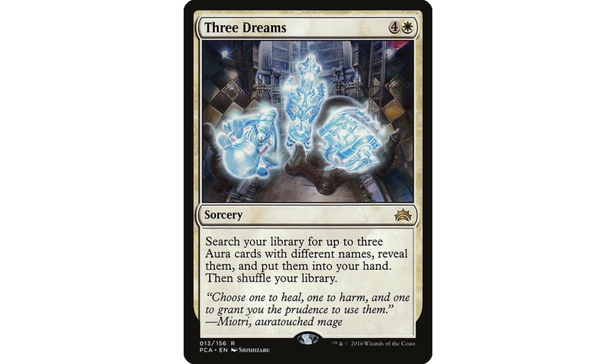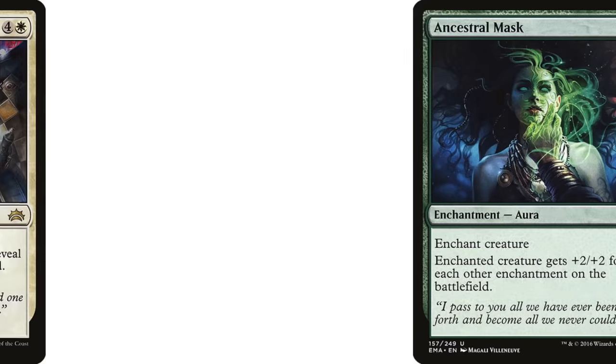Three Dreams — I think you could also consider this close to an auto-include in Ural. Search your library for three aura cards and put them into your hand. A five-mana draw-three card spell isn't that over-costed — at sorcery speed you'd prefer it to be an instant, but that alone is not bad. In a deck that's probably wanting to draw into auras anyway, and especially if we include auras that replace themselves and draw us cards when we cast them — this is just super, super good. Would probably lead to an opponent being knocked out that turn or the turn after.